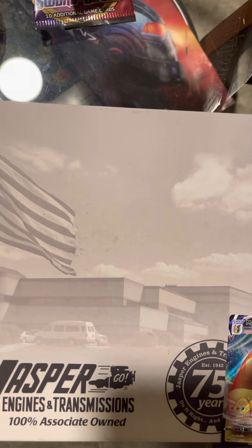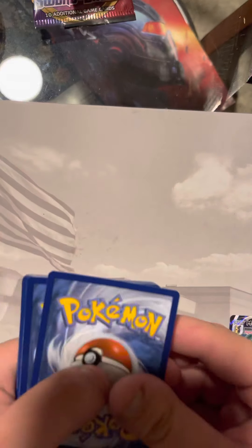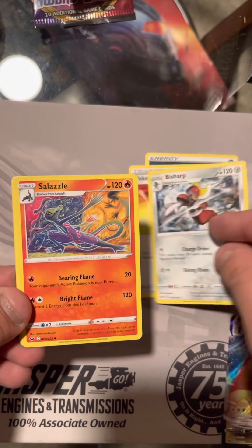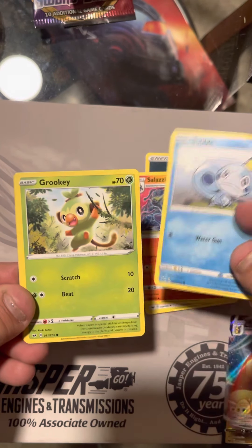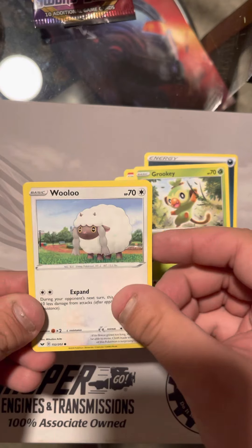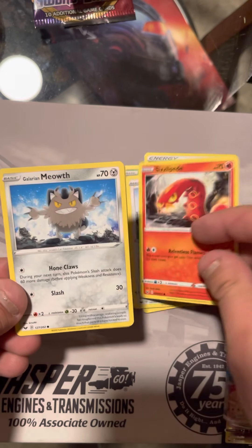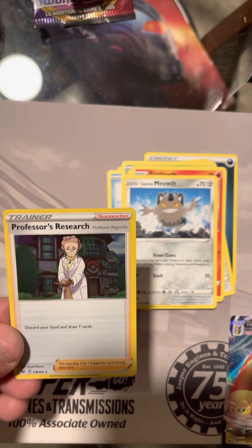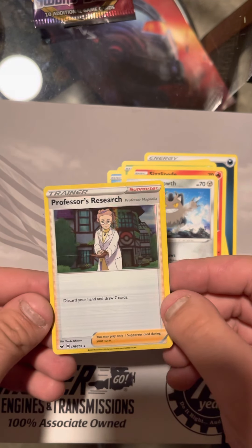Pack number three. We got a Dark Energy, Pokemon Catcher, Bisharp, Sazzle, Sovel, Grokey, Wooloo, that guy, got a Galarian Meowth, Energy Retrieval, and we got a Holo Professor's Research. I think that is my first Holo Trainer card of all these packs I've been opening.